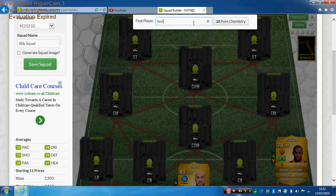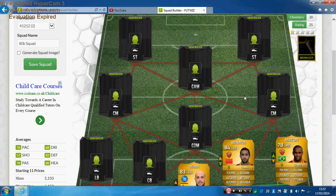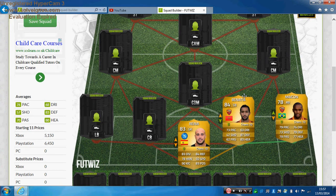The first centre back is the upgraded Benatia for Roma as well — 73 pace, 63 dribbling, 62 passing, 87 defending and 83 heading. He has a medium attacking work rate, high defensive work rate, is 6 foot 2, with three-star skill moves and was just under 3.8k. The upgraded card wasn't much different from his inform or non-upgraded card, but if you want it to look a bit better you can use it. Benatia is a very good centre back.